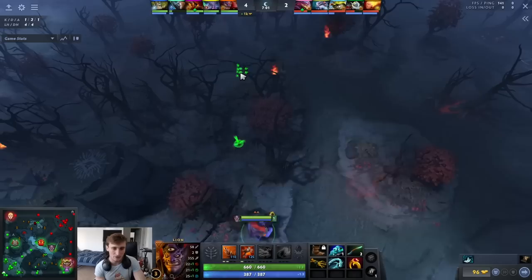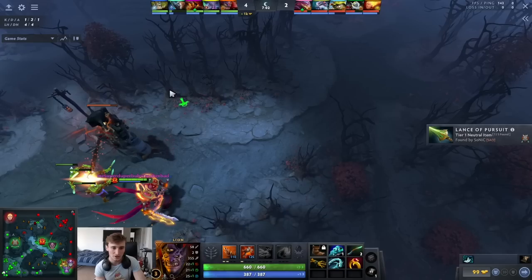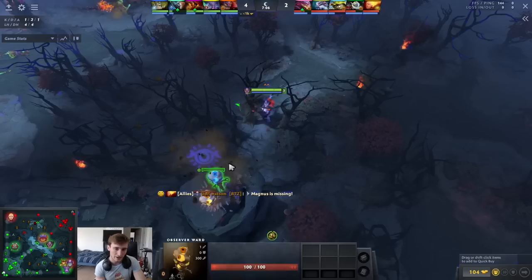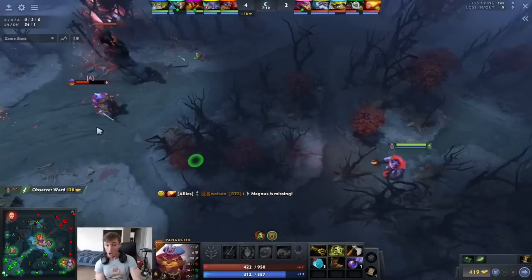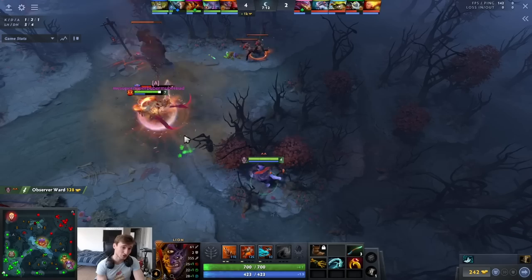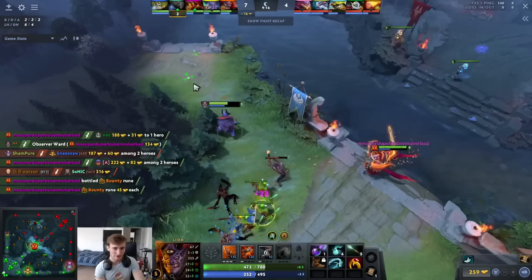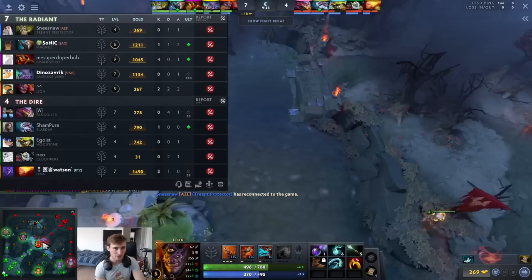He walks up the high ground and what makes this guy a TI winner is he's watching the Pangolier's reaction — saying, 'Is Pango reacting to me? If he's playing like a wuss and not showing himself, it's probably warded.' Also Pangolier is losing lane so maybe he's just scared of Ember. Either way he gets a de-ward. The next clip — I have no idea why Pangolier walks into the Lion who just showed on a ward — but whatever, he finds a nice kill.